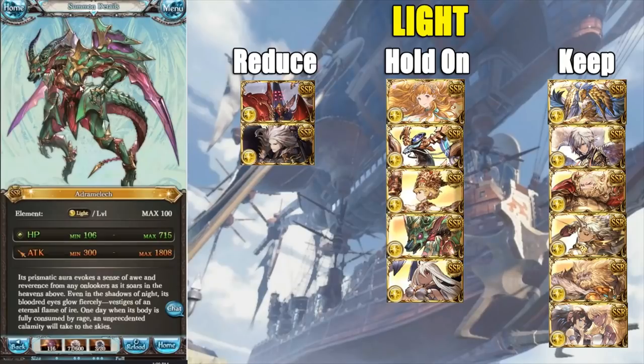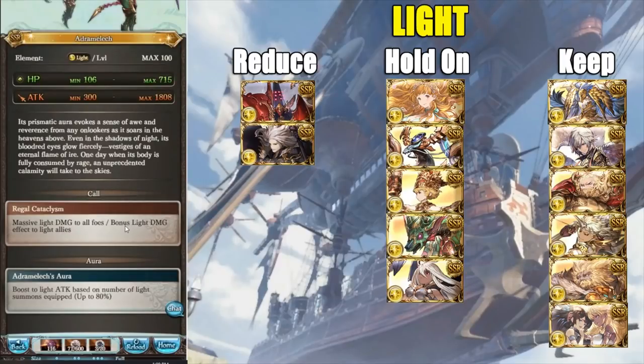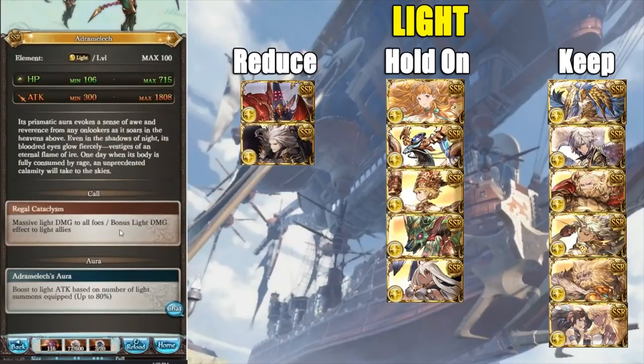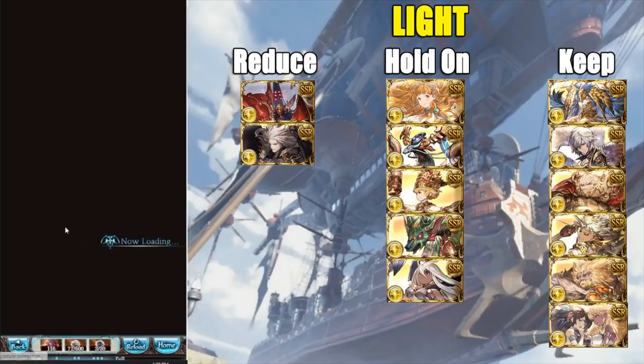Now we have this dragon — Almadilek or something like that. This dragon has one thing: bonus light damage. If you saw how much praise I gave to Thor, it's the same energy here. Currently it's a three-star, which means it has the potential to become even stronger for light. It already has a good call effect, so the fact that it's a three-star with a solid call effect makes it a great keep — actually it's in keep, so keep it. Very good.